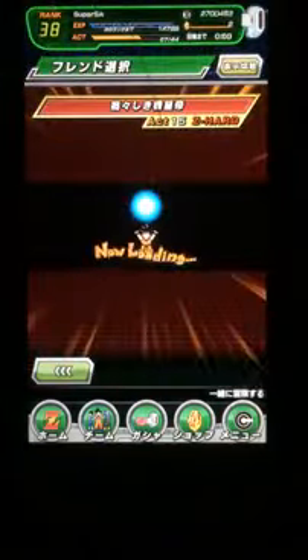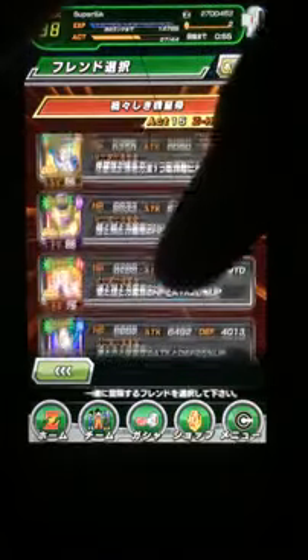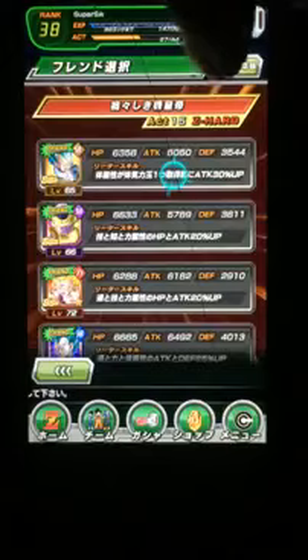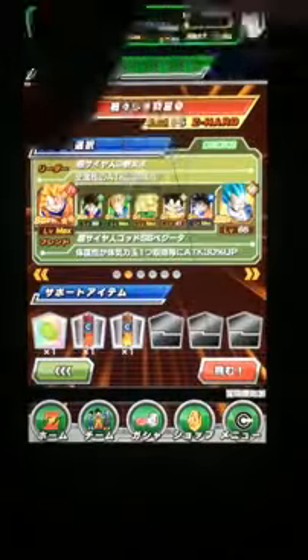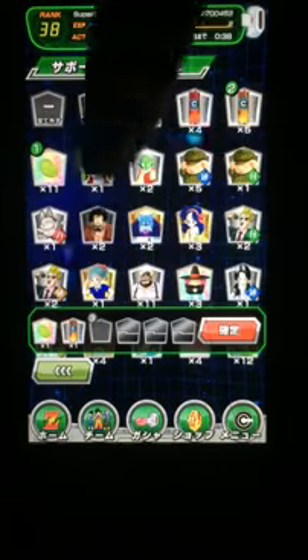The event is Z-Hard and Freezer is a purple type, so let's use Vegeta. We need to use a physical type, and I'm gonna take this out.